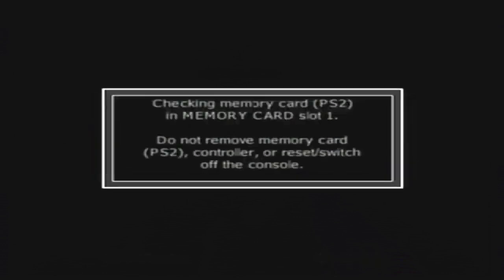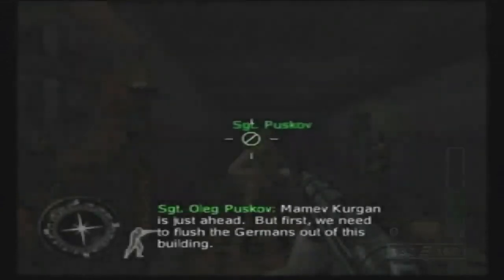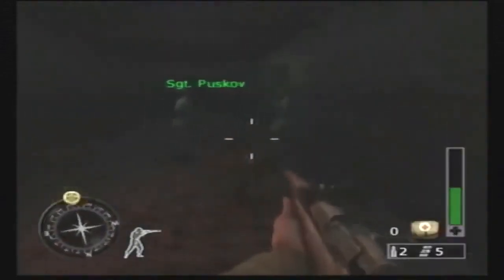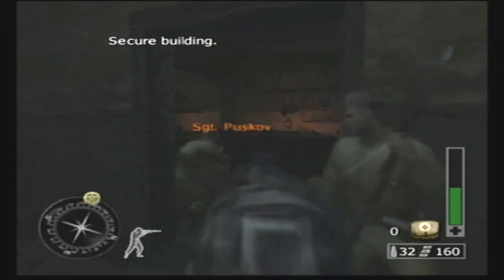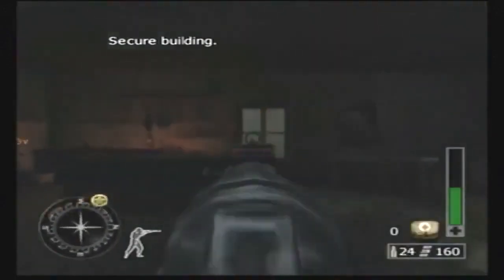We're just going to save here and continue. We'll secure the rest of Stalingrad. It's just ahead, but first we need to flush the Germans out of this building. Oh my gosh, it looks much better. Do I still have my rifle? Yes, and my health is also low — ugh. There's probably none in here. Go, go, go!